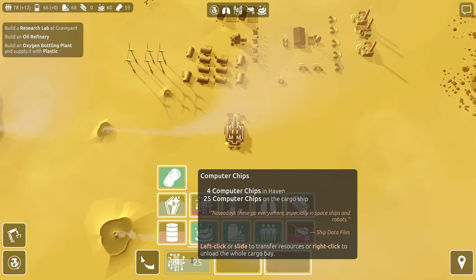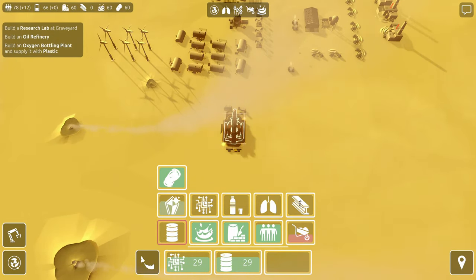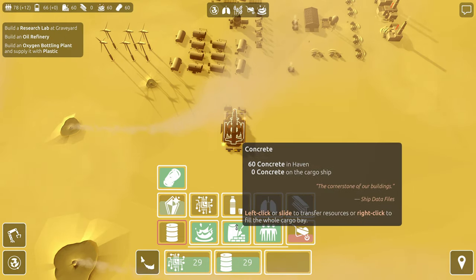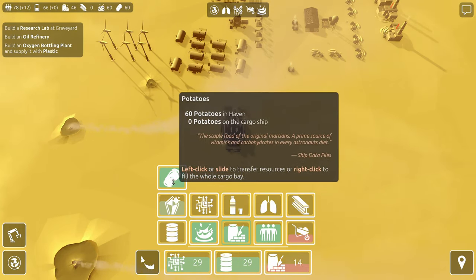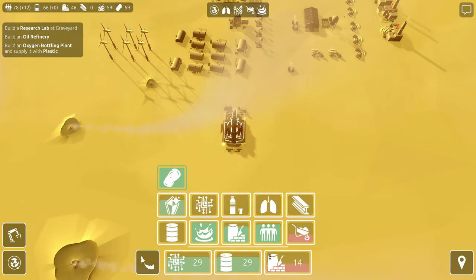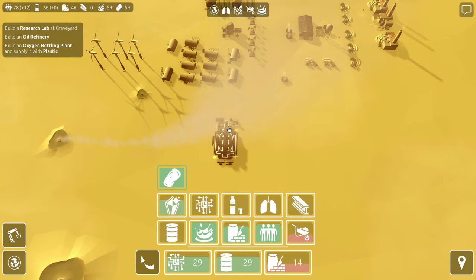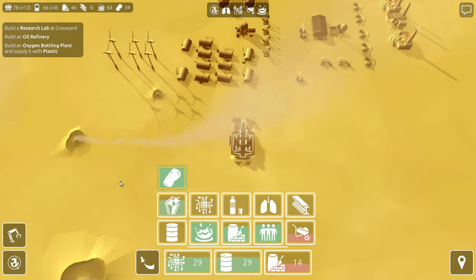Give me some computer chips. I'm going to drop some of these off at Graveyard. There's the oil I want to bring back. Let's bring a little bit of concrete. I can't bring four things. It'd be nice to have a ship upgrade — maybe that's a thing we can do later. Maybe the shipyard is a thing where we can build our own ships and they would be better ships.